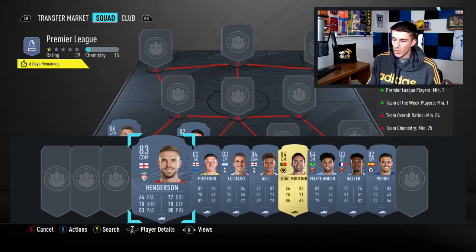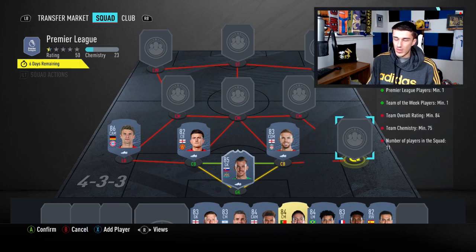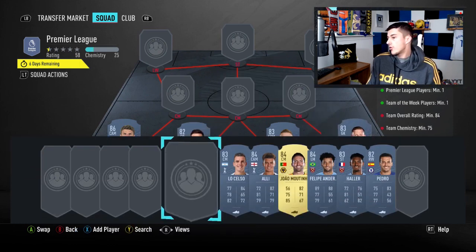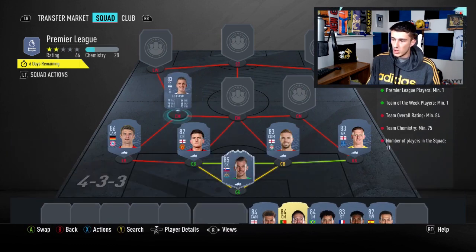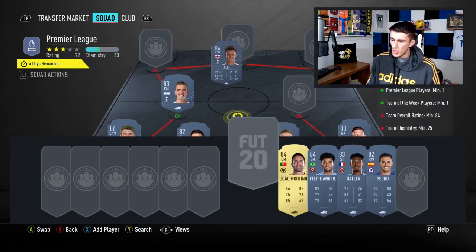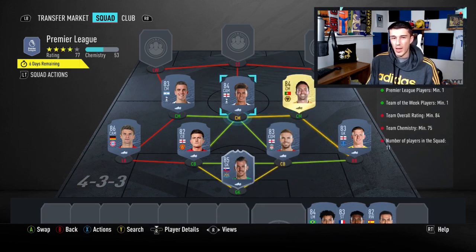Next up we're going to go with Harry McGuire, obviously a cheap 82-rated card. A lot of these guys you might already have from Premier League upgrade packs. Henderson is going to be the right center back because we don't really want to go with John Stones — a little more expensive and we don't need that much more chem. Then we go with Pickford at right back to avoid using fullbacks, which are always more expensive. In midfield we're going with Giovanni Lo Celso — a little more expensive than Sigurdsson, but we get the strong link through Spurs.